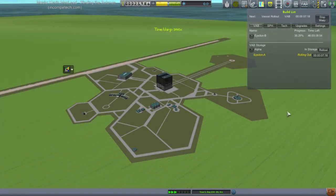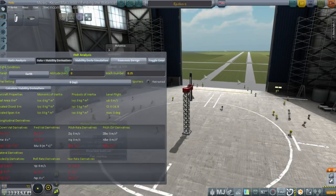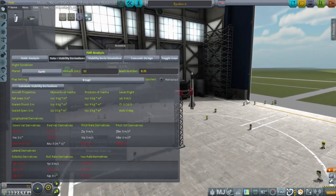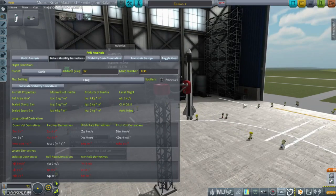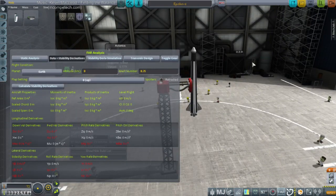FAR UI — okay, we can take a look. Far go go go go. Data instability derivatives. I don't think it understands any of it. FAR says zero zero. You had a FAR problem. But this is the exact same version of FAR that we used to launch the rockets — in the Neptune and Titan series. I guess there's no denying it — that's certainly got a problem. Version update last week.